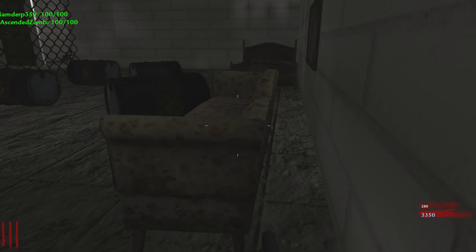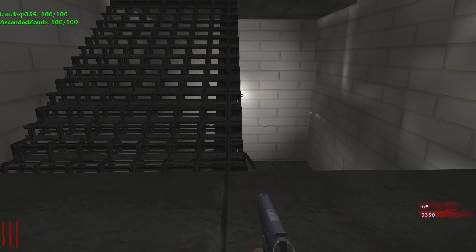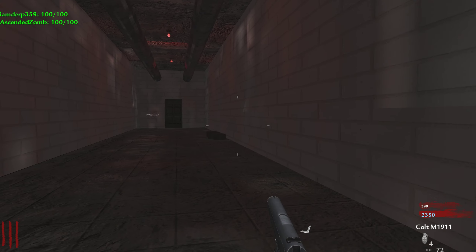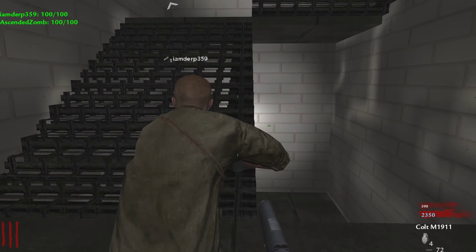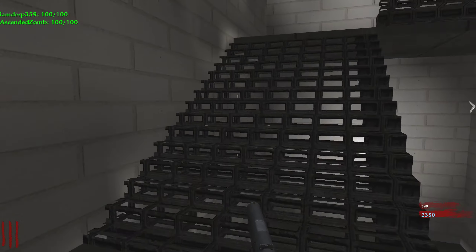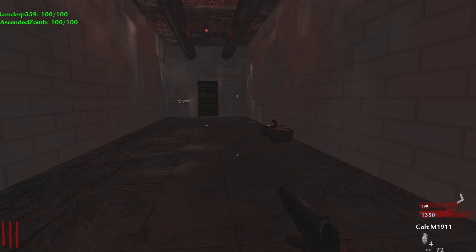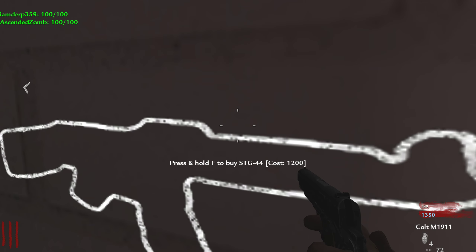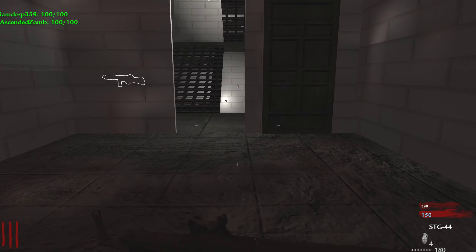He didn't even get turned into a crawler — are you serious? Okay, never mind, he's the second to last. Shotgun box spawn location — double barrel on the wall, sawed off. 1500, since the price does tend to go up. There's a Thompson and STG in the box.